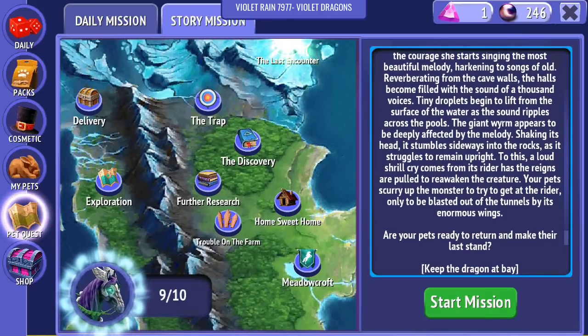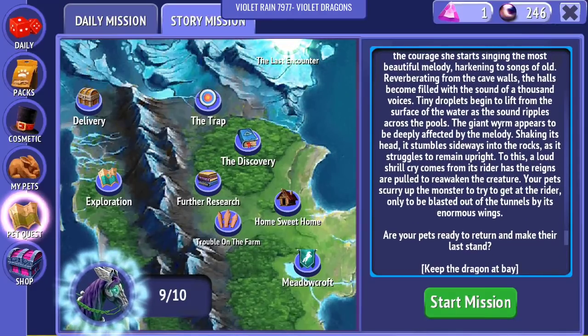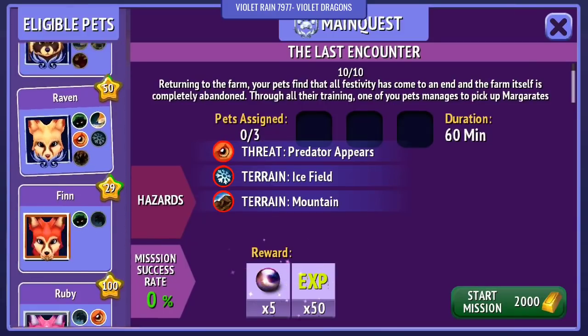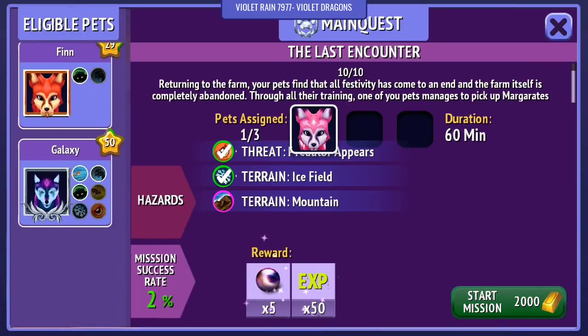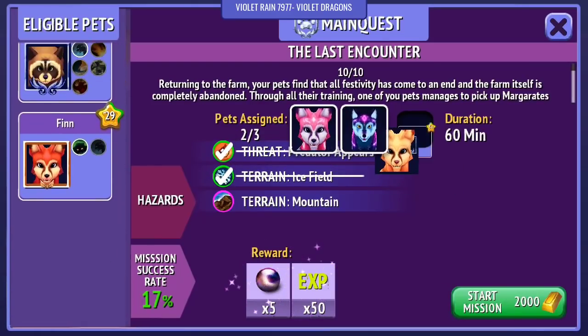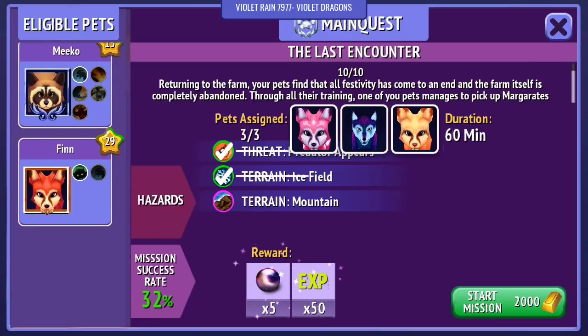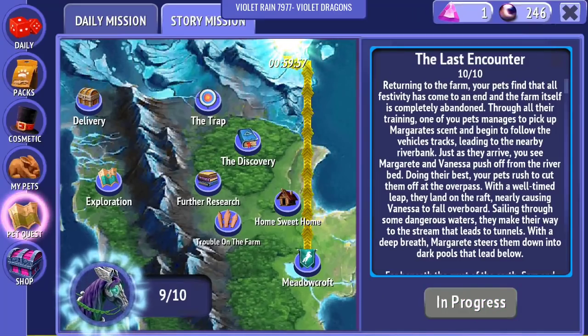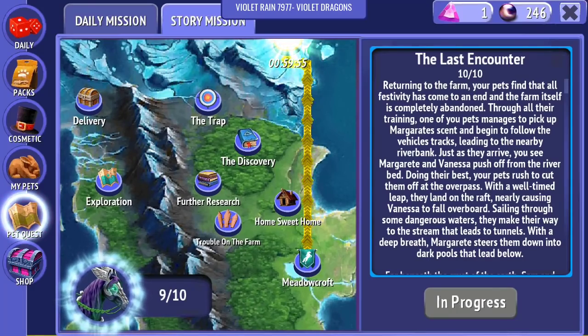Are your pets ready to return and make their last stand to keep the dragon at bay? I guess we're going to have to take them in and see how they do. First of all, we need Ruby, we also need Galaxy, and then we need Raven. It's showing a 32% chance - I don't know if we're going to manage this the first time. It only takes 60 minutes though, so at least I can retry it quite easily.